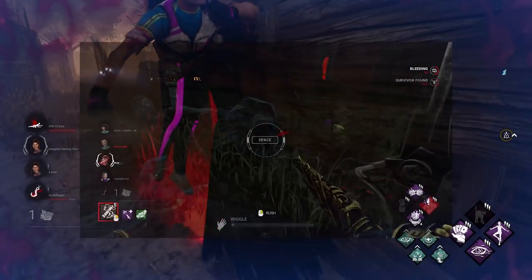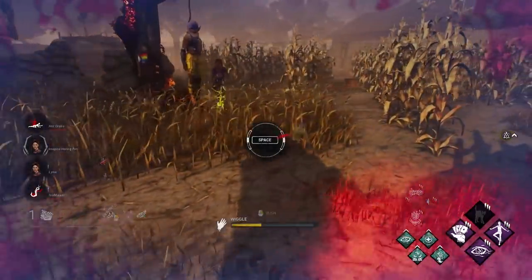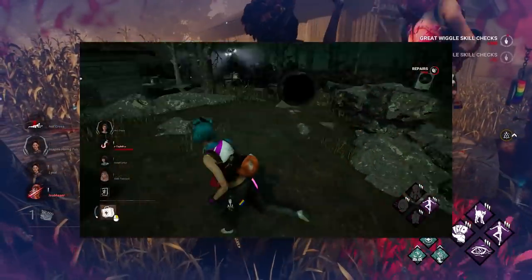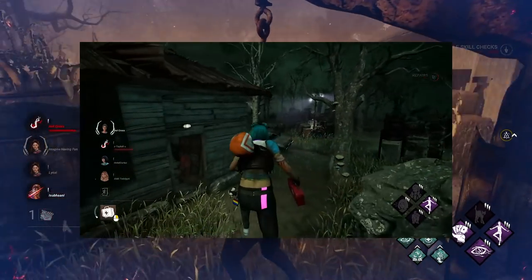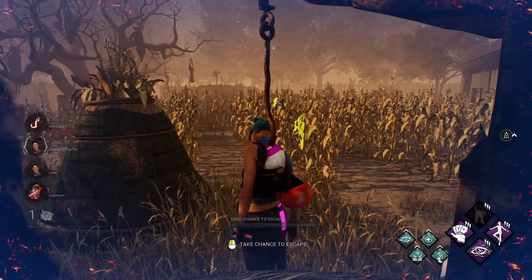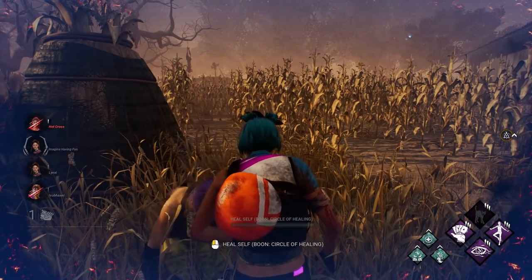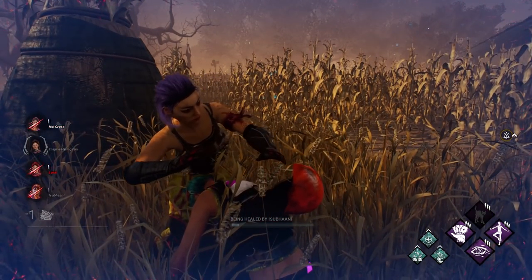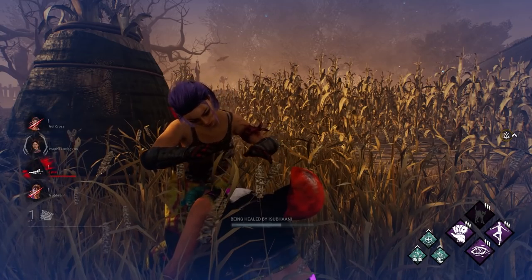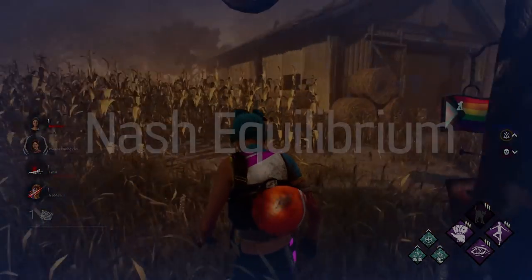When injured, Dead Hard will always be able to extend a loop — it will always buy a survivor enough distance to get to that pallet or vault, extending that loop and giving teammates time to complete the next generator. Whereas Balanced Landing relies on falling from a great height, and not every realm features reliable spots to fall from, and some have none. This is why you are far more likely to see a survivor using Dead Hard than Balanced Landing. With a 40-second cooldown, it is by far the best and most reliable perk in the game when used optimally, which is just to get distance.